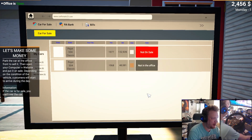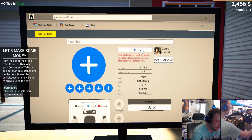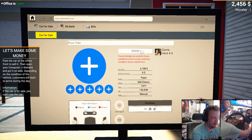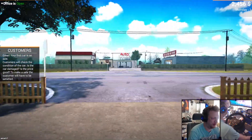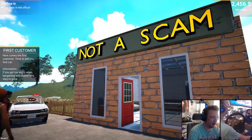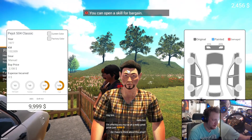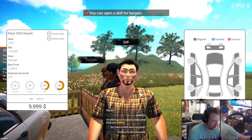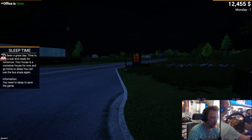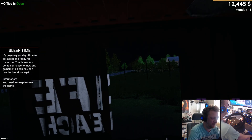Now we're gonna put this car up for sale on the web page. I don't have a way to take photos yet, but you can type in at least four digits - nine nine nine nine, put it on sale, works every time. We have our first customer! 'Welcome to Not a Scam, buy your first car today!' He'll take it for the same price - boom, we sold our first car! Apparently I live in a container. Night night.